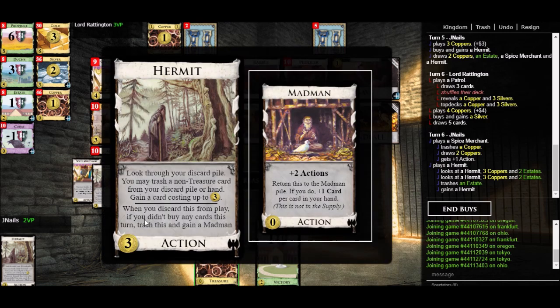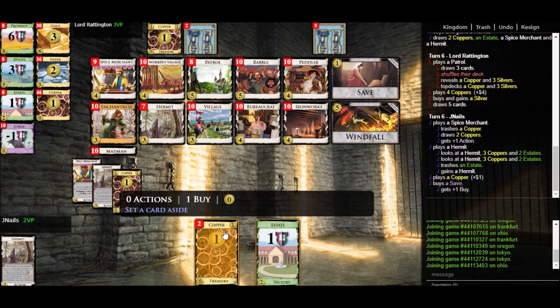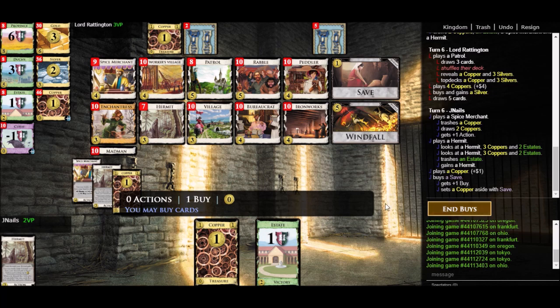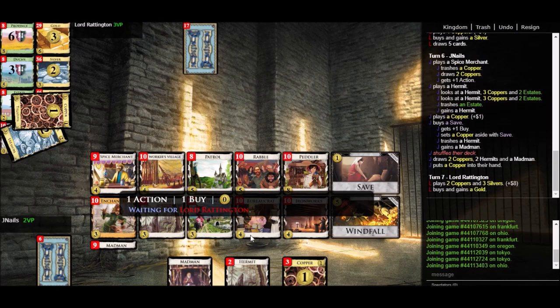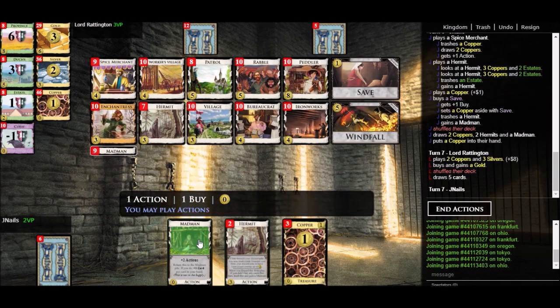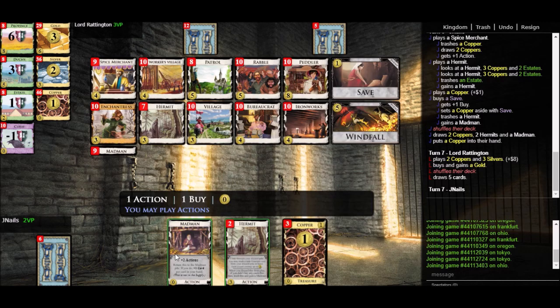The restriction is you can't buy any cards this turn — it doesn't mean I can't make any buys. So I can still save a copper using the Save event, and that will not prevent the Hermit-to-Madman exchange from occurring. Sure enough I've got my Madman. The fact that I saved a card means I know it's a six-card hand because one of these coppers was saved from the previous turn. Madman draws one card per card in hand, so this is quite nice.